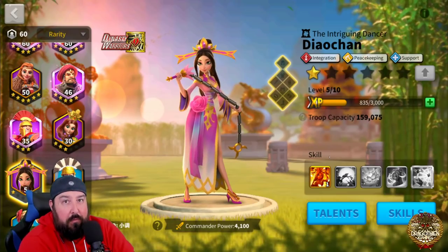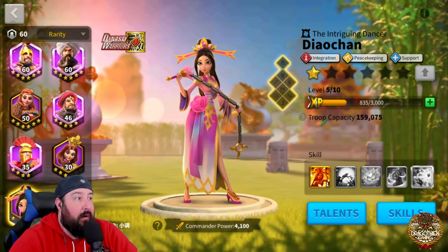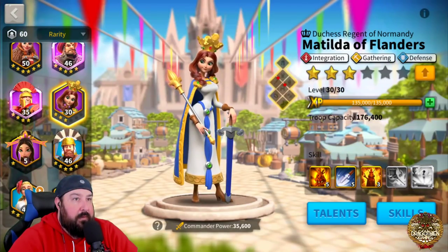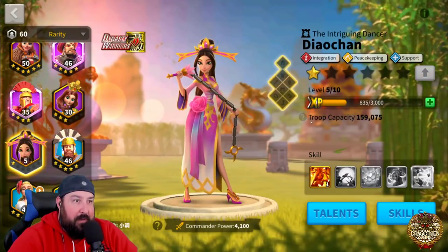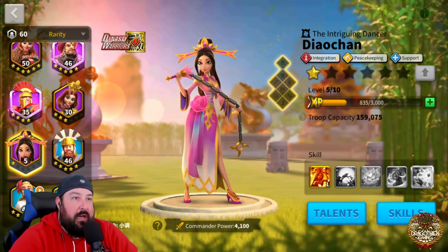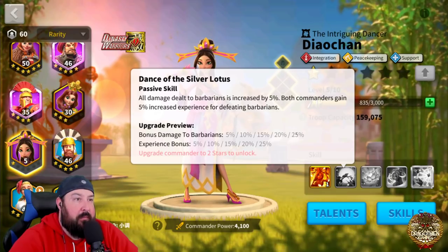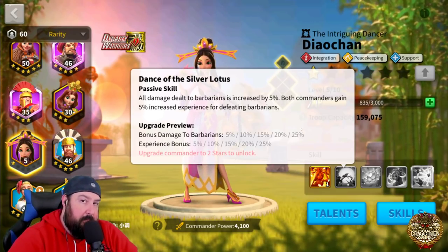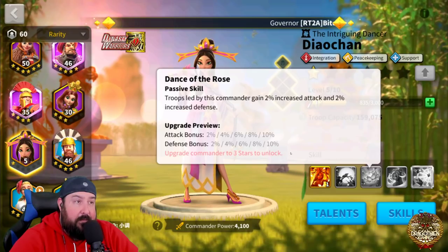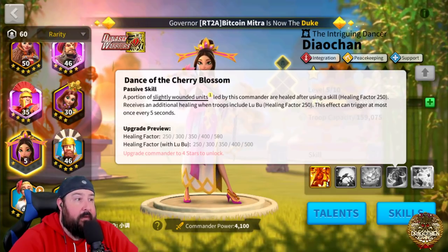Diao Chan — if you go through the hierarchy of epic commanders — I haven't even maxed Matilda yet, because she's a gatherer. She's got a couple of redeeming qualities with attack and things like that. But Diao Chan is a strictly damage peacekeeping commander. She's got a pretty decent bonus to damaging barbarians, which is okay, not great — basically Boudicca level for experience and damage to barbarians. You've also got an attack and defense bonus of 10%, which is generic across the board.